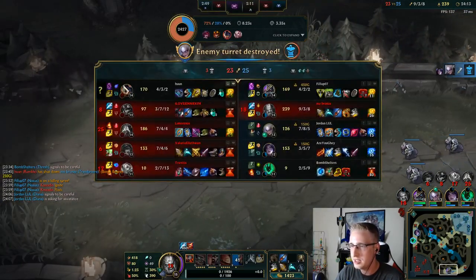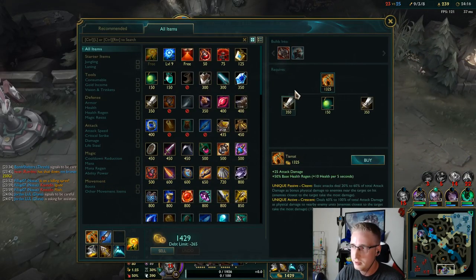He got that Spirit Visage because he is getting some magic damage in the matchup early. I like what I'm seeing.